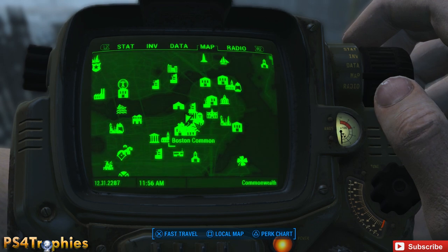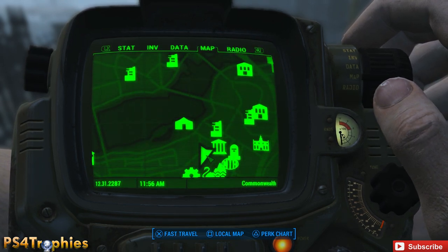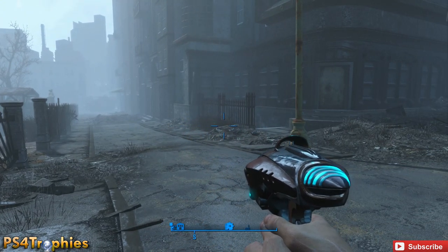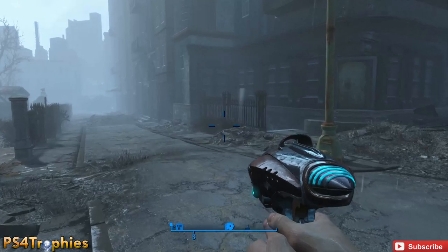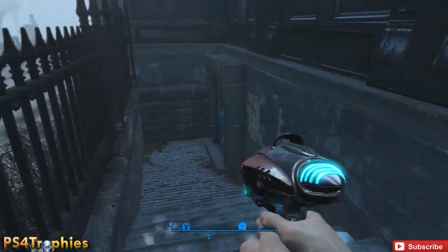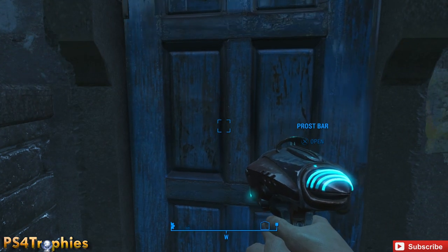We're over here in Boston by the Boston Common. Let me zoom in — right there about where my arrow is. I think I found the entrance based on a screenshot I saw, and if I'm correct, this is pretty cool — it's got the same kind of staircase going down into the bar as what was in the television show. Let's go ahead and check it out.